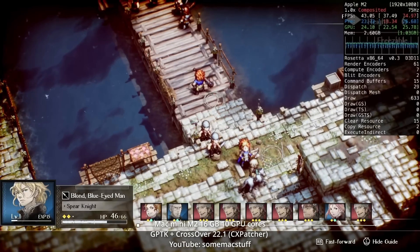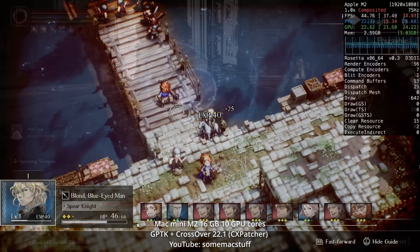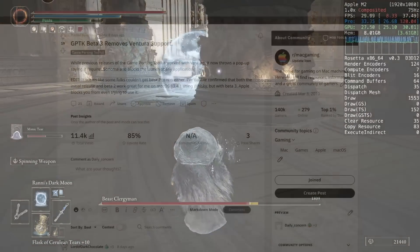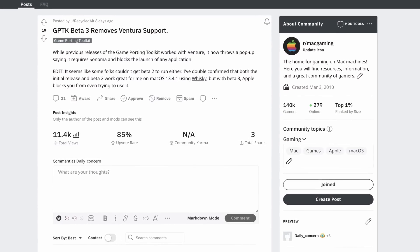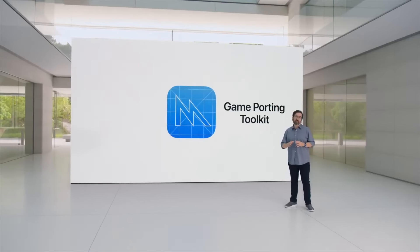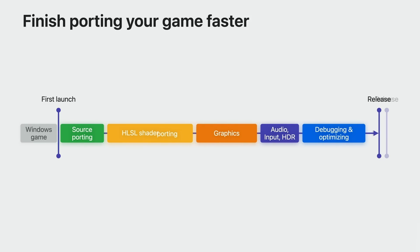So version 1.03 really represents a very minor performance and compatibility improvement over 1.02. It's a shame Apple haven't released any patch notes so we can see what has actually changed. For example, it's now completely mandatory to use macOS Sonoma — you can no longer run this on macOS Ventura. It's also worth remembering that this tool is not designed for end users to play games on; it's really for developers only to test how much work it would take to port their Windows game over to macOS.